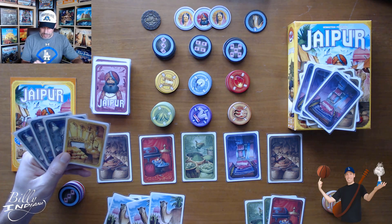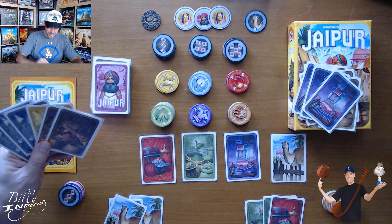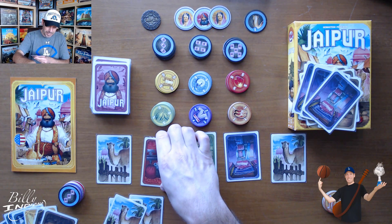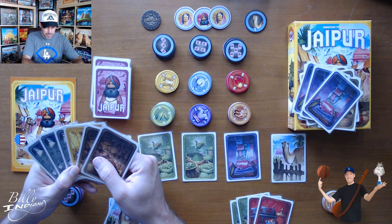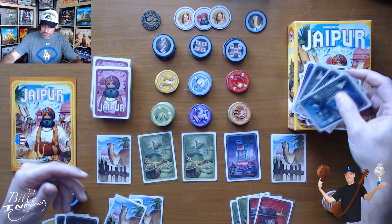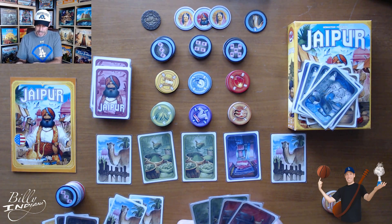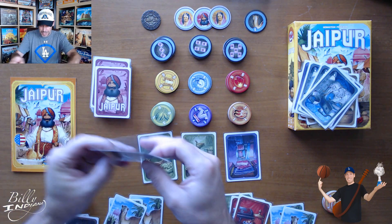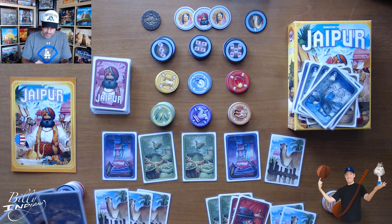Diamonds are more valuable and I don't see anything else that I want. Although I could start collecting leather — I'll do that, I'll be a nice guy. I'll take two leathers and trade in camels. So now I'm collecting something else. She's super happy that I did that. She's going to take this diamond because it's way more valuable than the spice, potentially. And she can take one out. There are two spices out there for her if she wants them. Now I'm building my hand back up — I'm back up to six. There's nothing out here that matches, so I'm going to go ahead and turn in the three silver. So I get my three silver tiles and a three-of-a-kind bonus. Back to her.